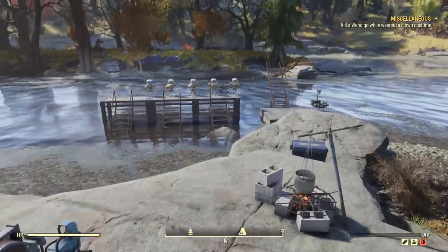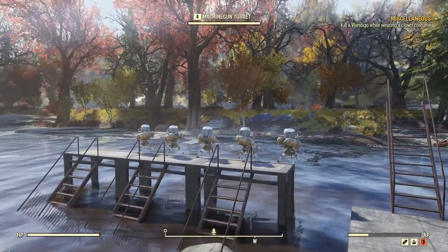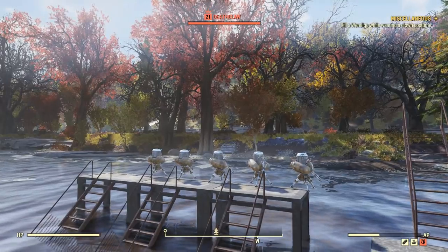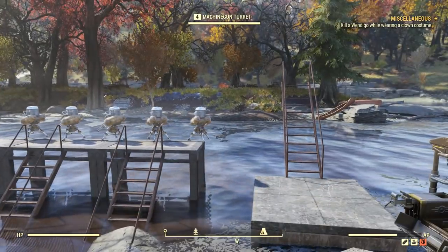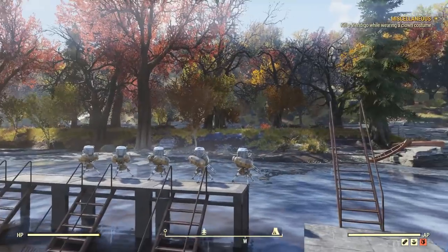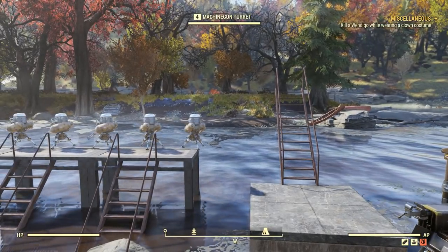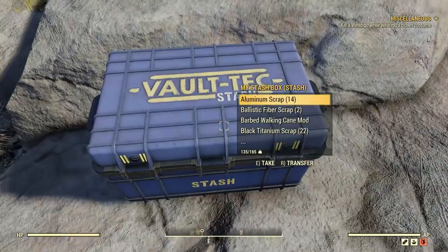The next thing I want to do is have these turrets set up just like how I have mine. You can see the deathclaw right there already as we're talking. Basically how this works is deathclaws spawn on this island - hence the name Deathclaw Island. What we do is I'll run over there, pull it to the edge of the river, and the turrets will kill it for you. By doing so, it will drop black titanium scraps.